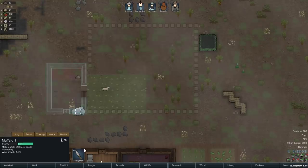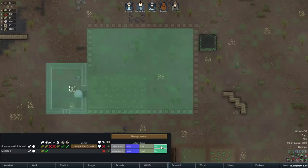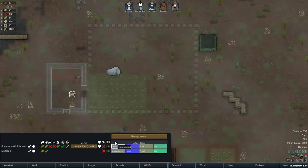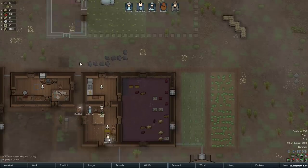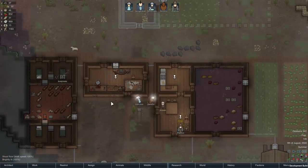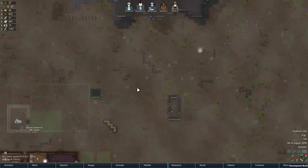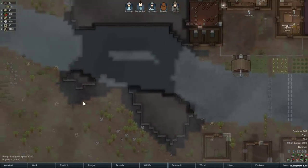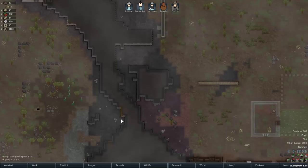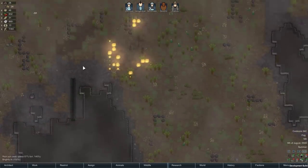We'll monitor this muffalo and see how we feel. I accidentally restricted all animals at once — I don't want the dog restricted to any zone, he can do all kinds of hauling. More obedience training will finish quickly, our animal handling skill is actually pretty impressive. More silver — of course it is.